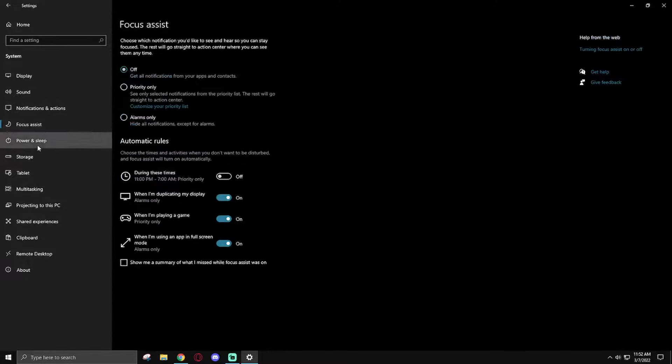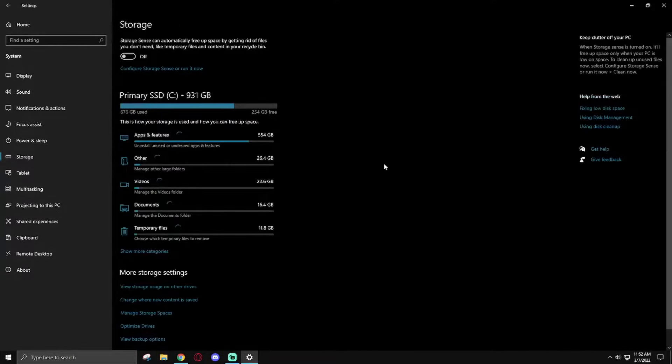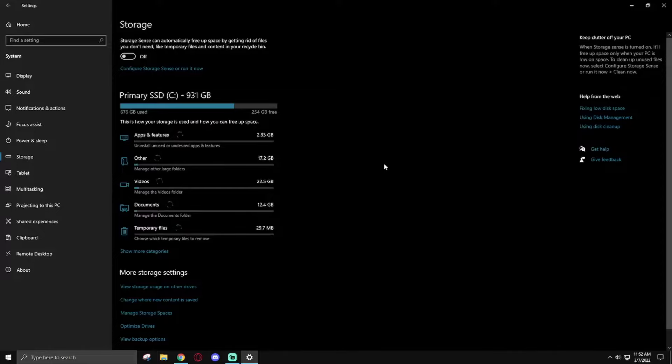We're going to skip Focus Assist and Power & Sleep and go straight to Storage. Storage Sense should be turned off. You can optimize your drives manually without needing Storage Sense to do it when you're in the middle of using your computer, or you could just run Storage Sense manually whenever you want. I'd leave this off so that once a week it's not doing a cleanup in the background.